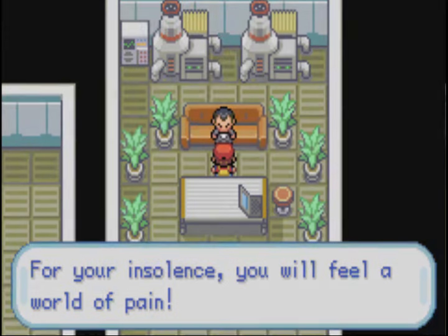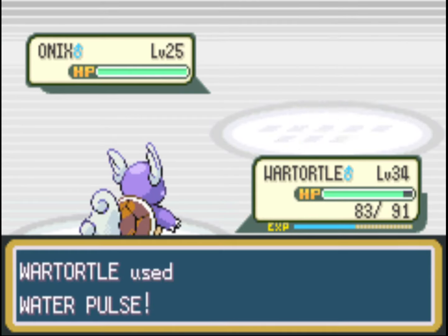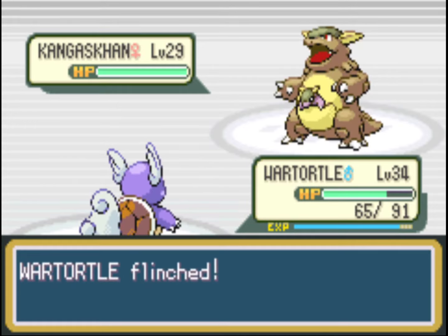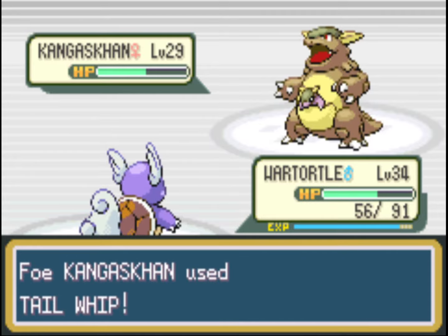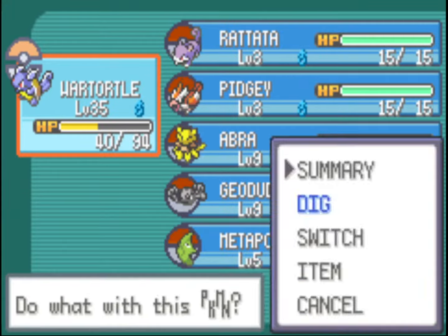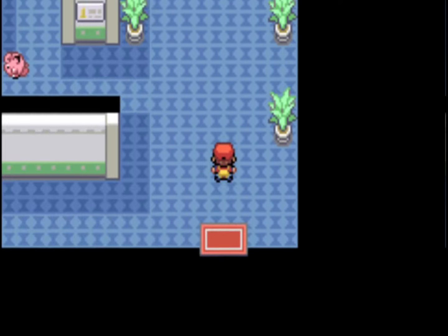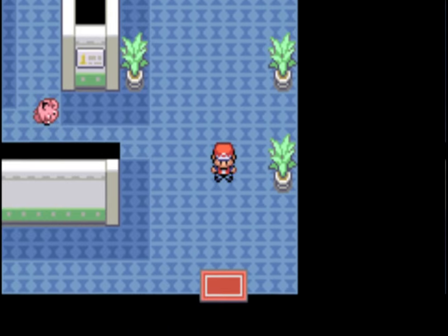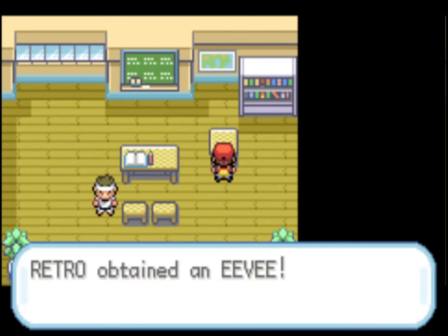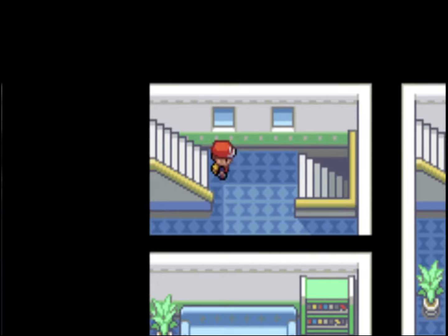We beat the two Team Rocket Grunts and then fight Giovanni normally. If you picked Wartortle as your starter you'll have a pretty easy fight because he has mostly Ground type Pokémon. We got the Silph Scope — that lets us see Ghost Pokémon. I got out quickly by using Dig with Wartortle, and then we're going to get the Tea from this building. In the originals you got a soda and gave it to the guard, but in this remake you get Tea. We'll also get Eevee from the top of this building — just another one to add to the Pokédex.